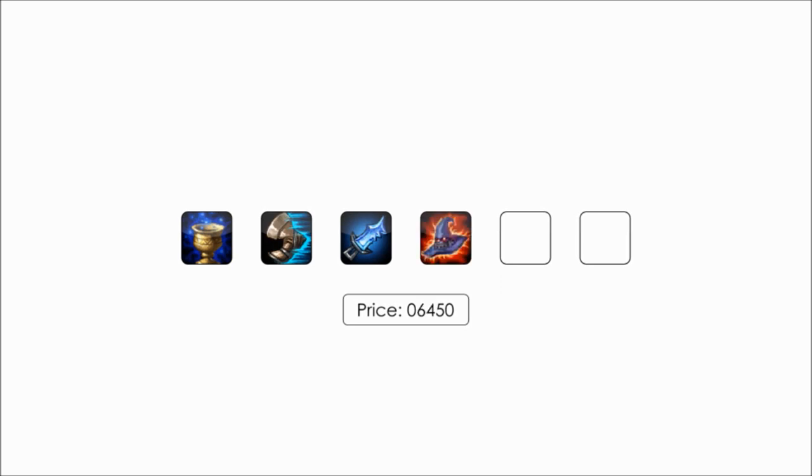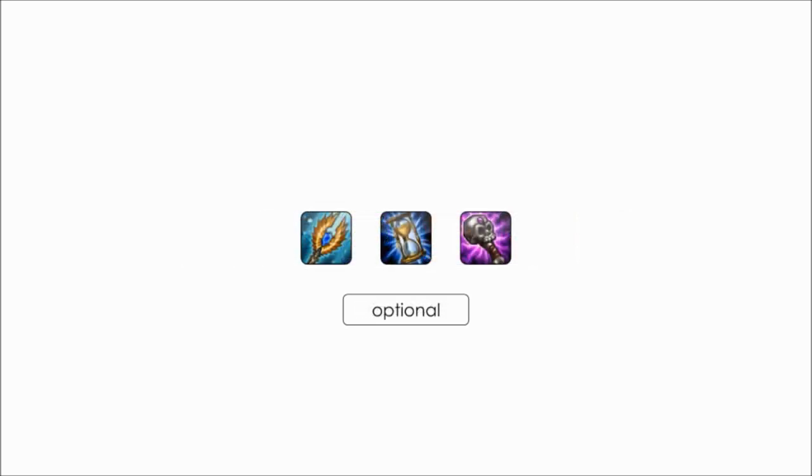Your itemization focuses on damage and cooldown reduction. Depending on your opponent's status, mana regeneration boots or armor can help you progress toward sustain and damage. In mid-game you focus on cooldown reduction to be able to use your ultimate often. Late game, buy magic penetration, more damage, or some defensive options.